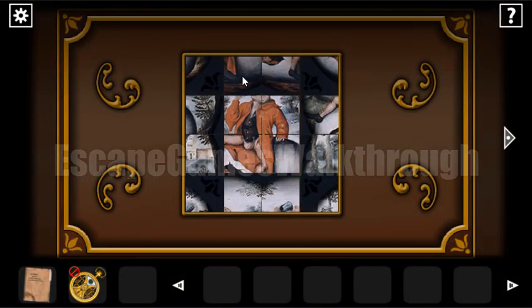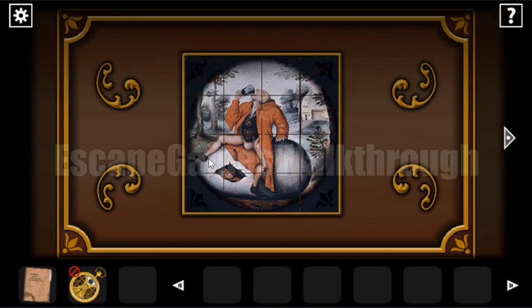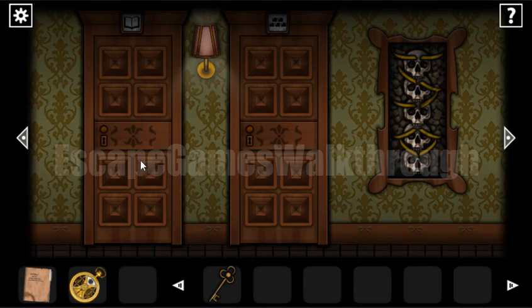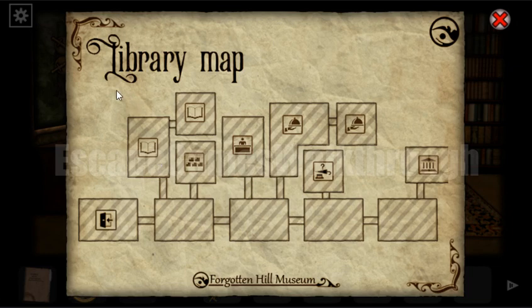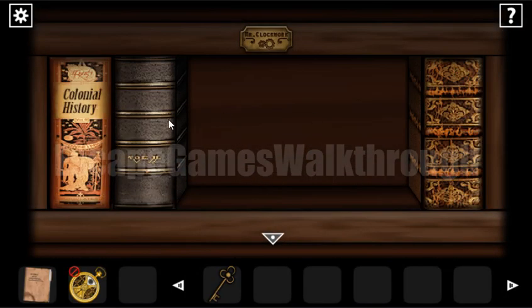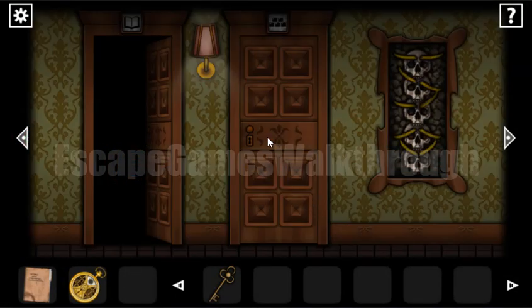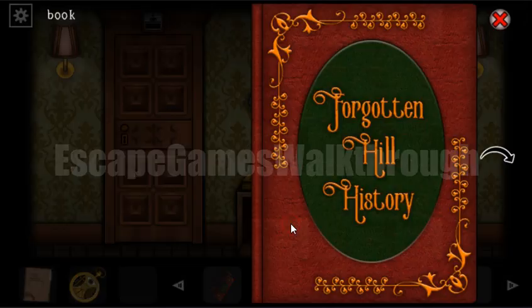We solve this first puzzle — it's quite simple — and we've got a key. Going right, we can see this room is open, and here's a map of the library showing the rooms we'll investigate further. Here's a shelf where some books are missing, so we need to find them and place them here. This door is locked for now.